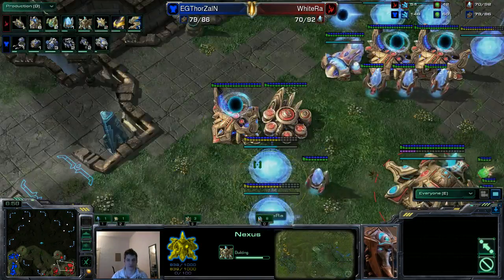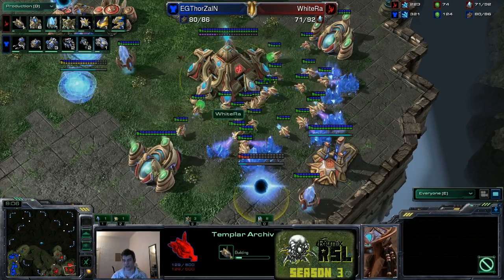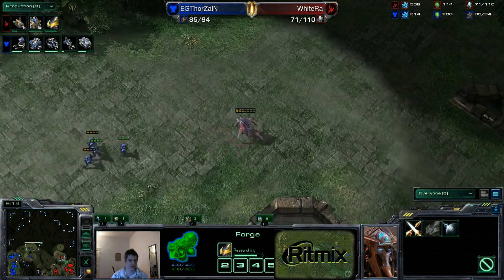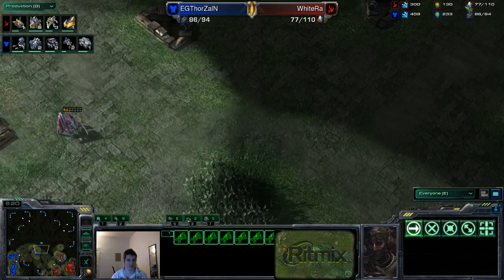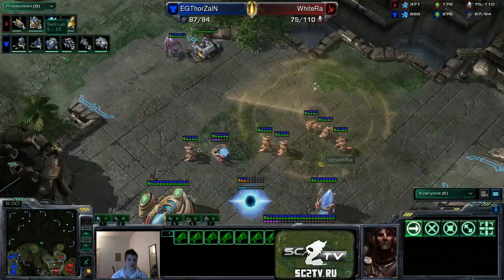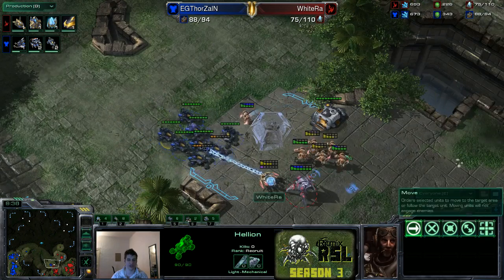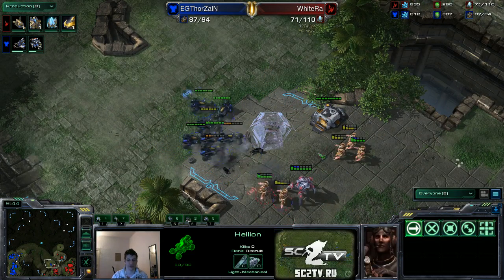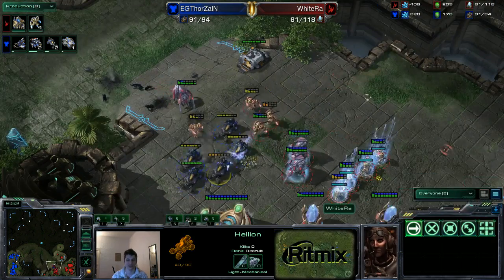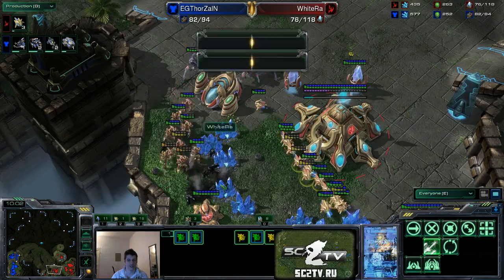Wytry has his third base on the way — he's gonna transfer probes there and go for a lot of zealots as well as archons. Like I said, this is an ideal situation for Wytry. I would even like to see two armor being researched after the one armor instead of the one attack. Wytry's units are moving out now — he has to be very careful with only one force field. Those Hellions are gonna attack the zealots, kill a whole bunch of them, and get the sentries too. Thorzen is microing decently but not optimally — he's losing the zealots going behind the mineral line, killing nine probes in total.